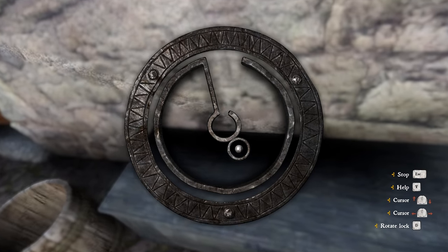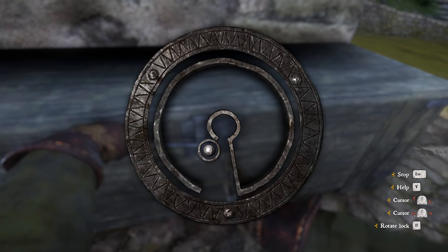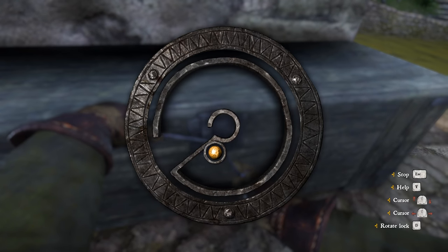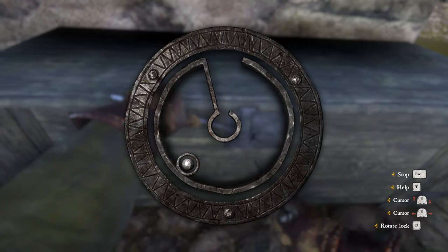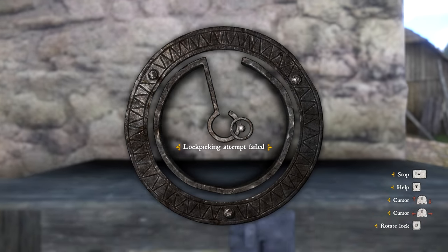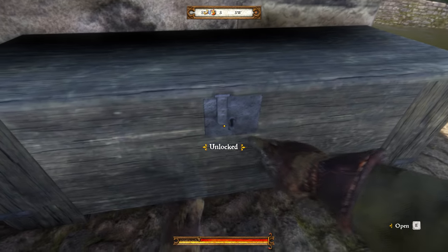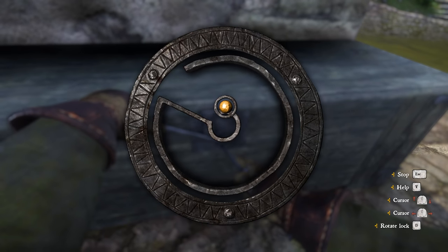On a console controller, move the right thumbstick until the dot is on the sweet spot — you'll know when the dot turns large and gold. Then with the left thumbstick, rotate the lock while simultaneously moving the right thumbstick to keep the dot on the sweet spot as the lock rotates. On PC it's much easier: just find the sweet spot with the mouse, then hold down the D key to rotate the lock. The lock rotates at a consistent speed and all you have to worry about is moving the mouse to the sweet spot.